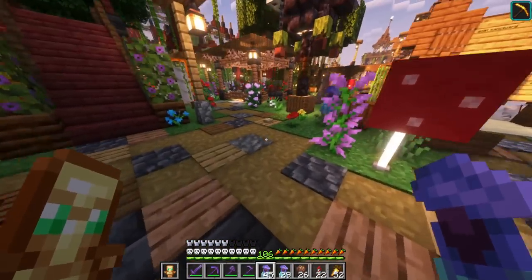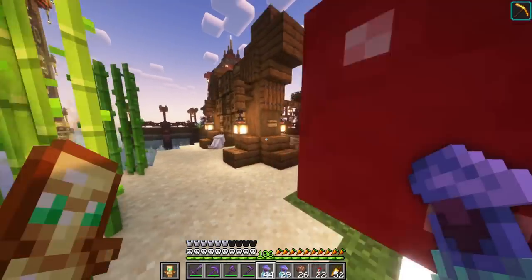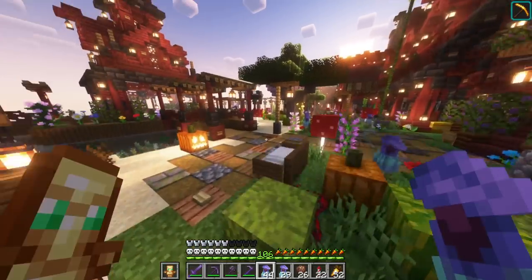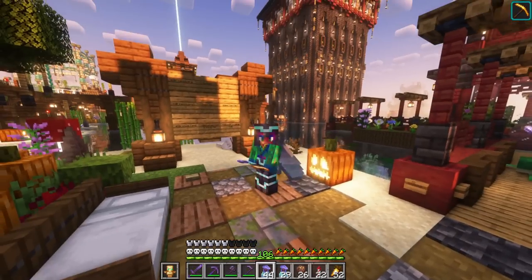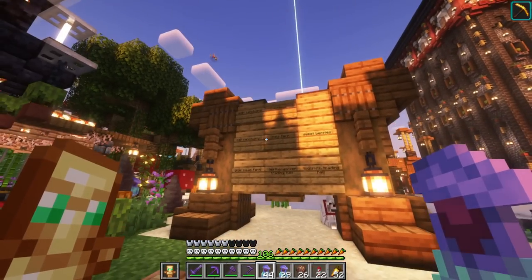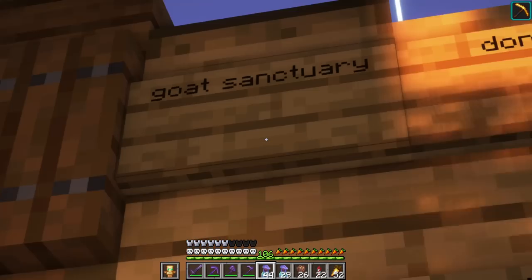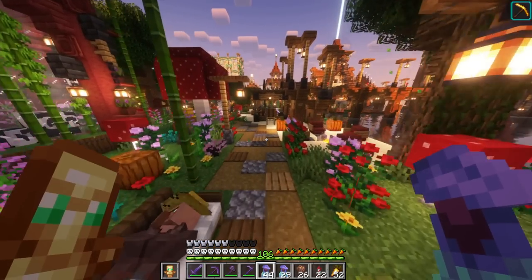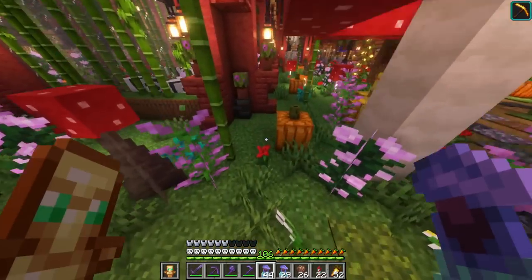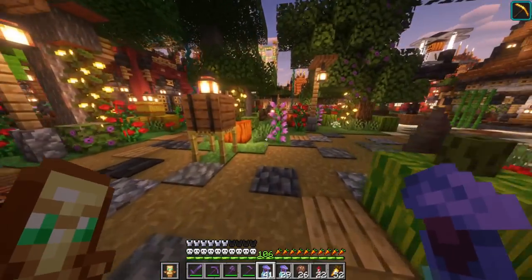We definitely need more pitcher plants in front of the house and in front of the goal board back on the beach. Speaking of the goal board, let's go over here. We've been doing the 1.20 goals for a couple episodes now, so maybe let's go back to our roots and see what else originally needed to get done. Goat sanctuary - let's get that done. Goats, I think, are one of the coolest mobs in the game, and we've been kind of neglecting them. We haven't really been giving the goats much thought, and they definitely don't deserve that.